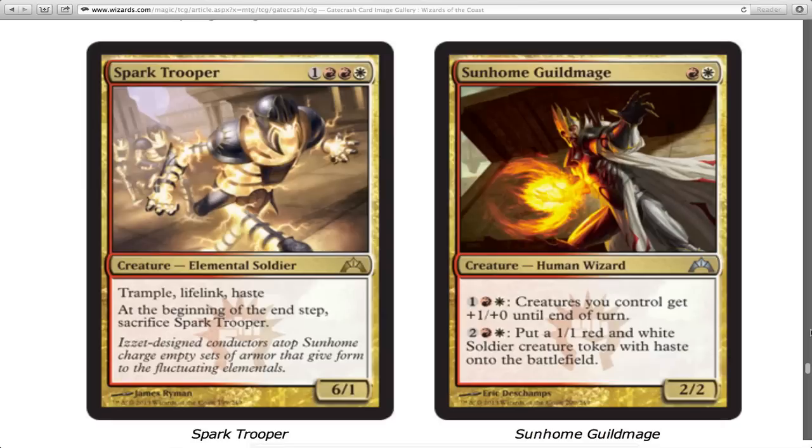Spark Trooper — he's got trample, lifelink, and haste. I love all of those things. He's a 6/1 and you sacrifice him at end step, but it doesn't matter — he's four mana, just blasting energy into people's faces. I love cards like this.